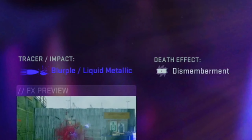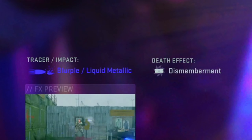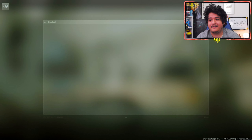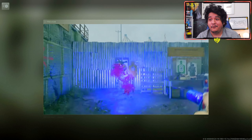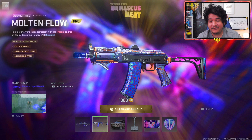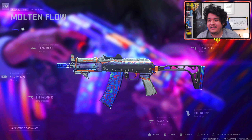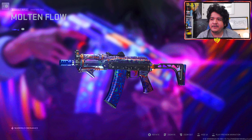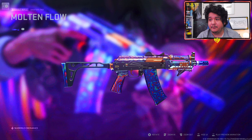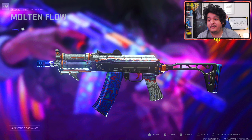Next up, we got the Molten Flow Cast Off 74U, which also comes with the liquid metallic blurple tracers and the dismemberment effect. That dismemberment goes crazy — you legit see the character lose her limbs and arms with this gun. The tracers are pretty crazy on this one. When it comes to the attachments, it also doesn't have an ammunition slot, so you can only put these tracers on other 74U blueprints, but not on any other gun in the game.